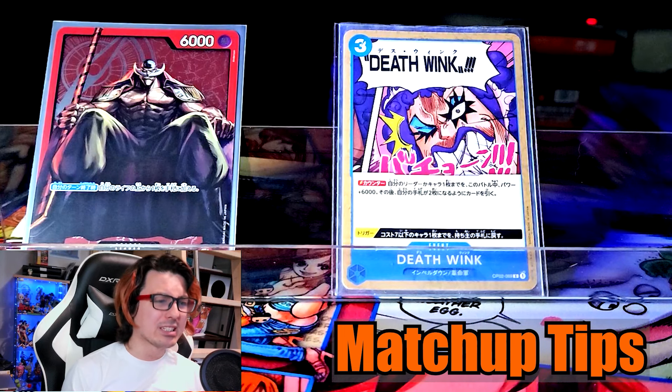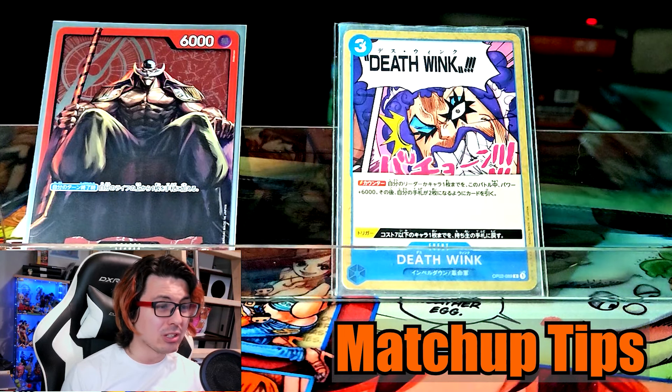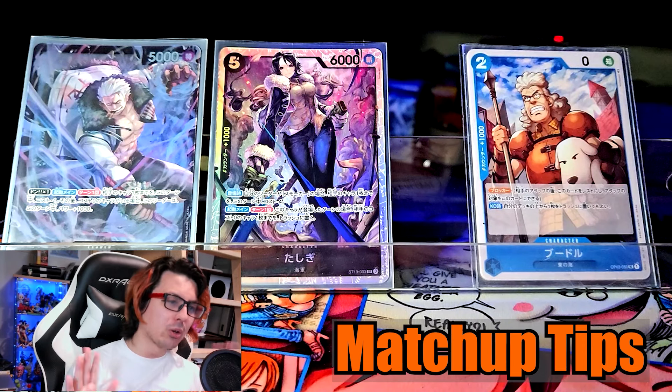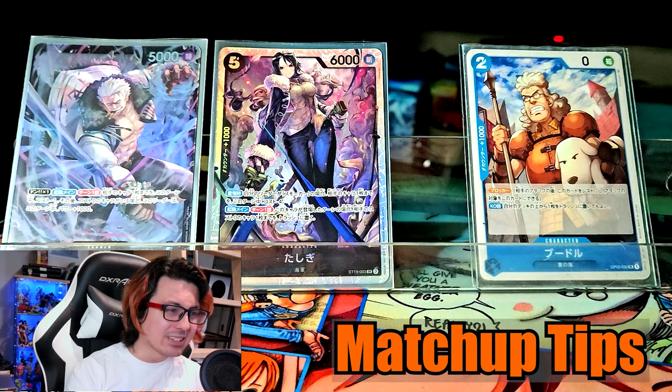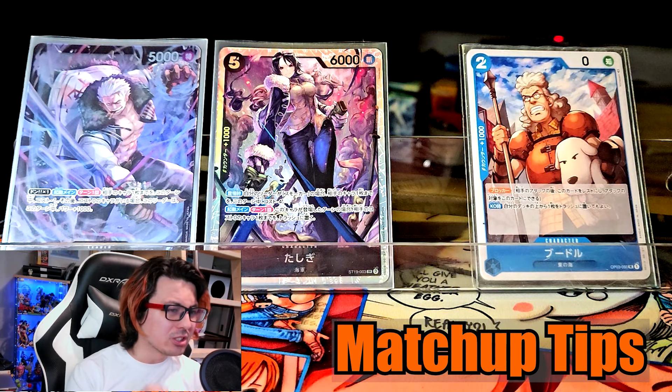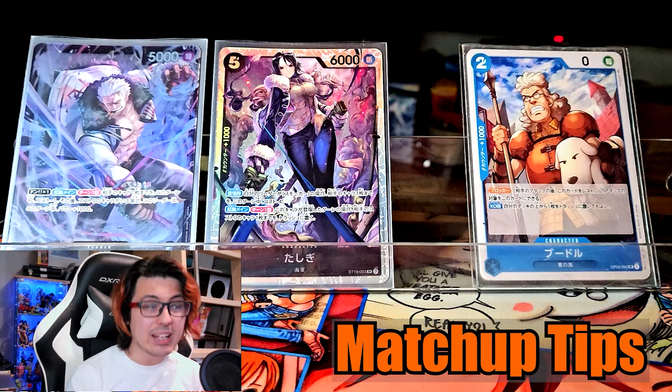Whitebeard: this matchup isn't a big deal, just try not to waste the big cards like Deathwink early — you're going to need them for the bigger swings later. Smoker: post starter deck, he plays like a normal black deck, but he does get some non-KO removal. Boodle is fine to play sometimes, but you shouldn't put yourself in a position where he's the only thing defending you.